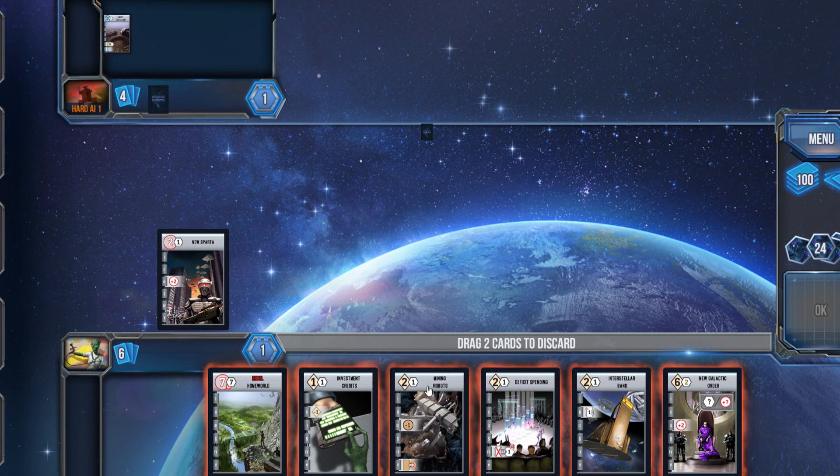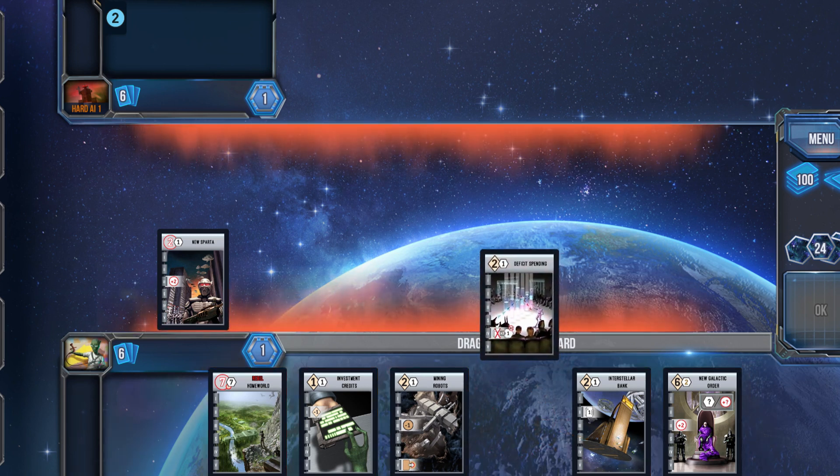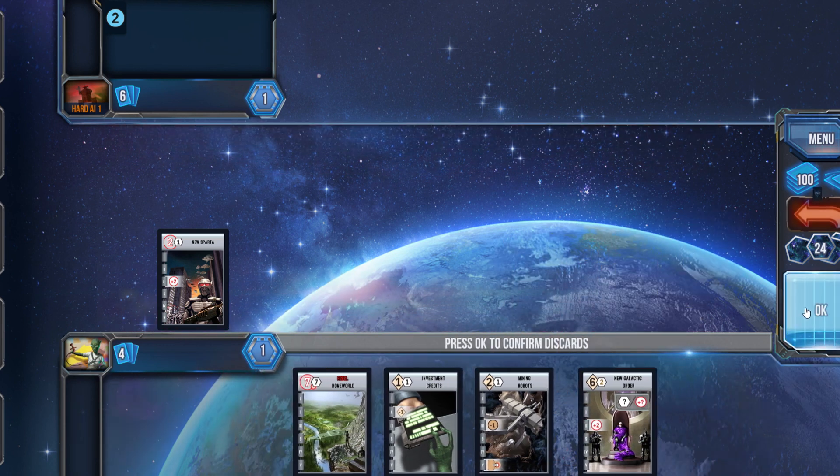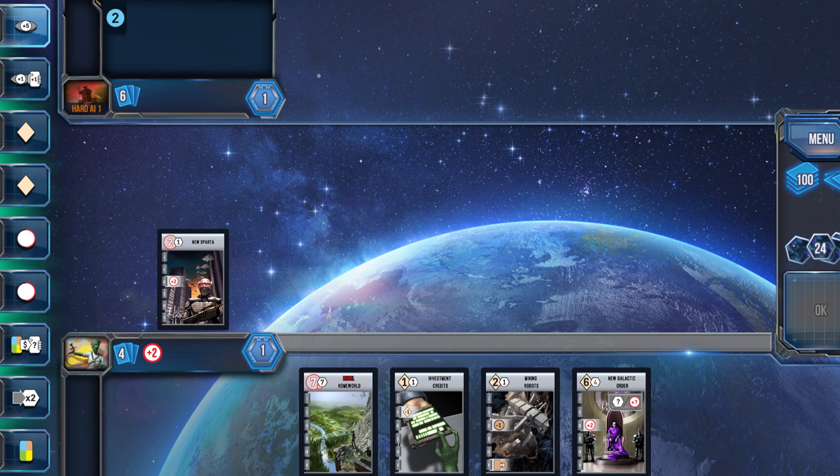In this particular game, I started off with New Sparta — great, I love going military, I was super pumped. Then I looked at my hand: New Galactic Order, an amazing military card, but unfortunately way out of range right now early game. Then I looked at Rebel Homeworld — an unbelievable seven-pointer, but there's no way I could get to it.